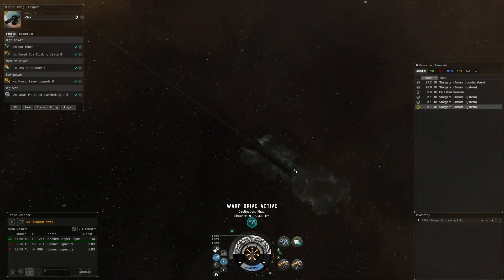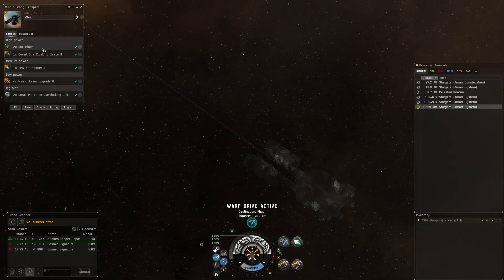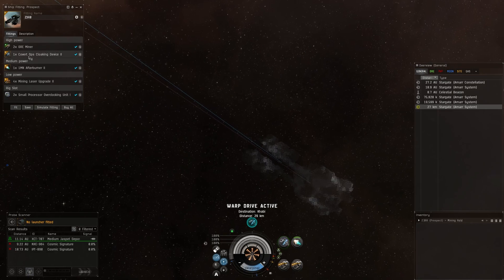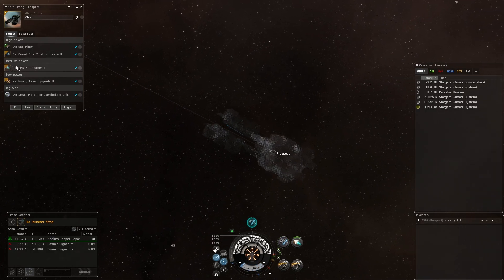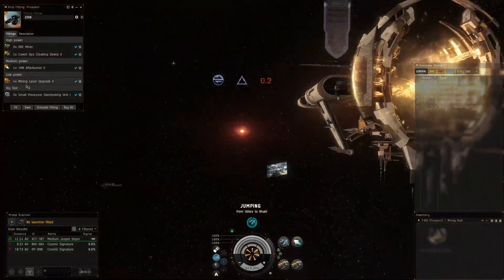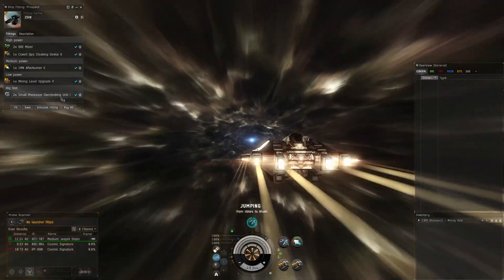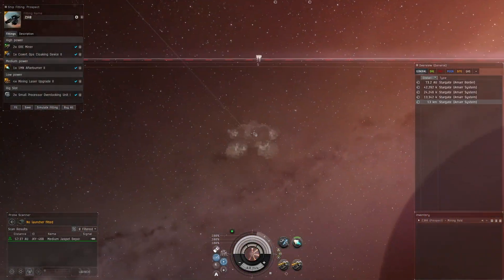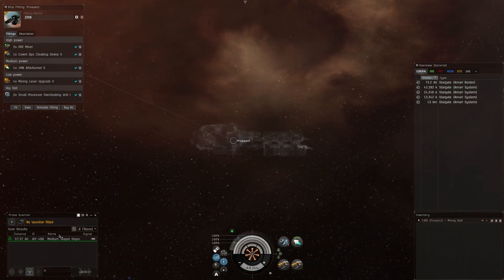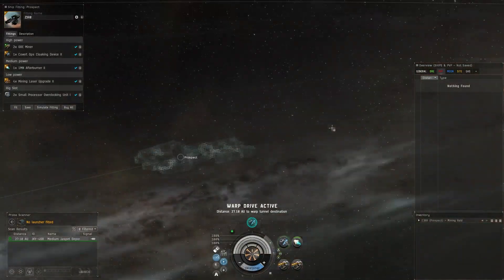I'm trying to find something other than Jaspet right now. Let me go over the fit while we're traveling. I'm using two ore mining lasers and a covert ops cloaking device, a 1MN Afterburner II, four Tech 2 mining laser upgrades, and then the Small Overclocking Unit I in both rig slots. That allows us to actually get the afterburner working how we want it.